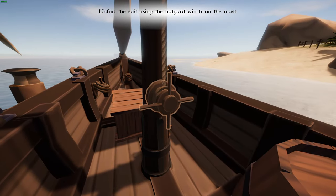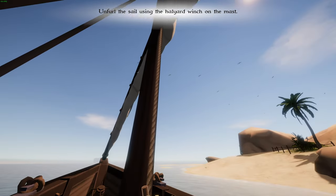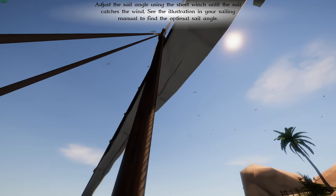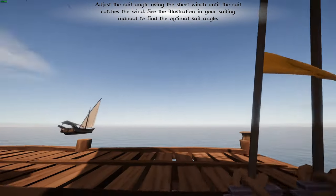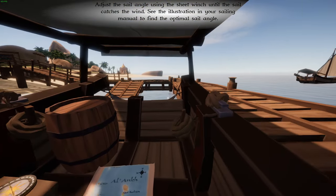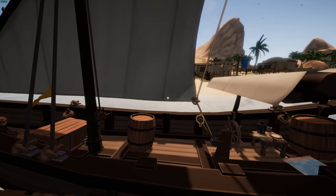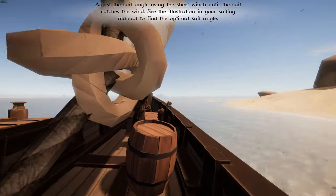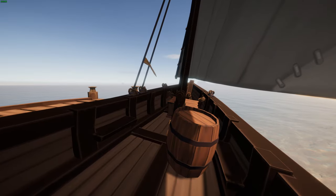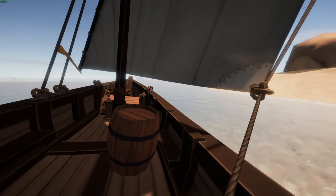The sail is important — we need to use this. Hoist the sail. Adjust the sail — I'm using the sheet until the sail catches the wind. How do we see where the wind is going? It's the flag. So the wind is going that way, and we need to turn the sail that way. We're off! Here we go — Sailwind!